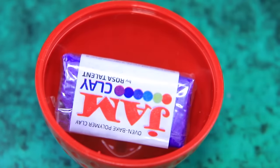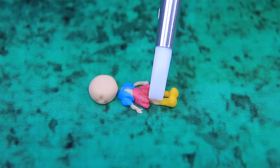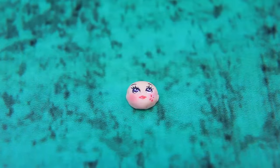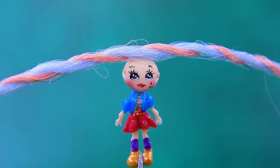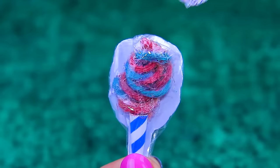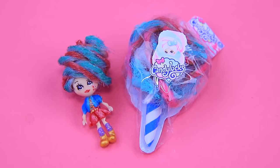Make a tiny figurine out of polymer clay — add a skirt, a shirt, and tie, and boots. Add plastic wrap and put on a Candy Locks label. There's a surprise in every box.